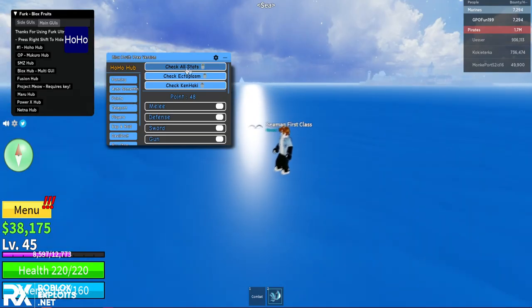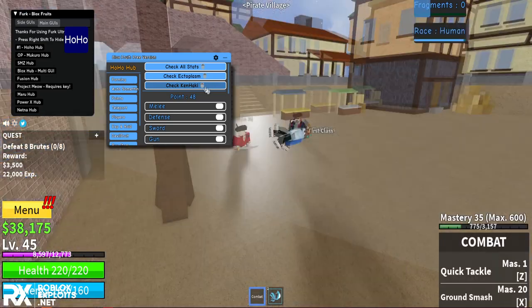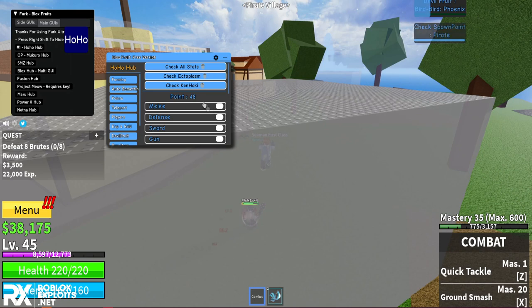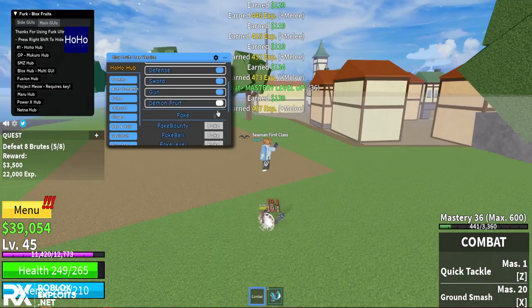Under Points, you can check all your stats. I'm currently level 45. You can check ectoplasm, check Ken haki, and use your points for melee, defense, sword, and gun - pretty much splitting them evenly to see what's best for your build. Pretty OP.